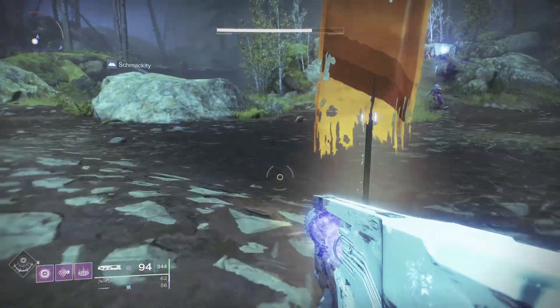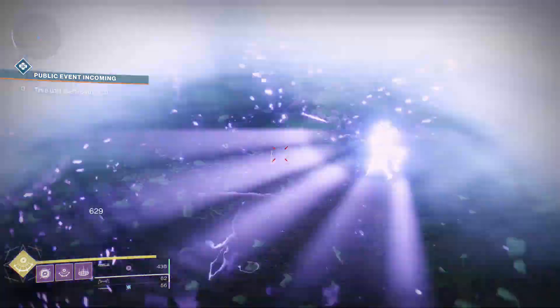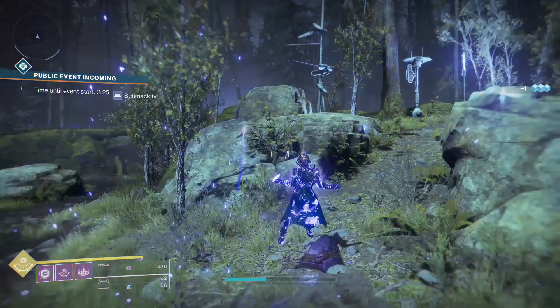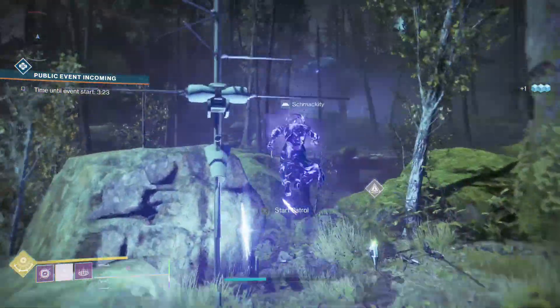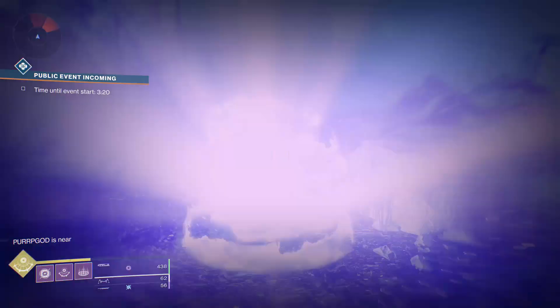To do this glitch, you need to cancel the Nova Warp super while being fully charged. After using most of your super, you want to hold a charged explosion and pick up a Relic. Any Relic will do. This also works with your Sparrow.